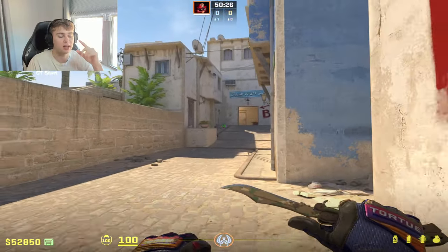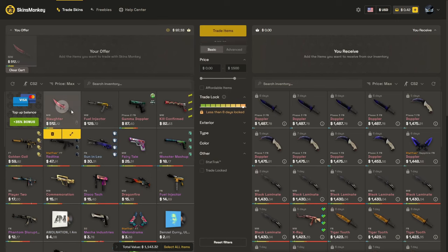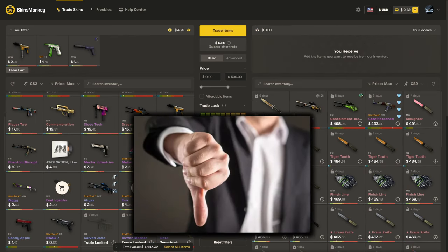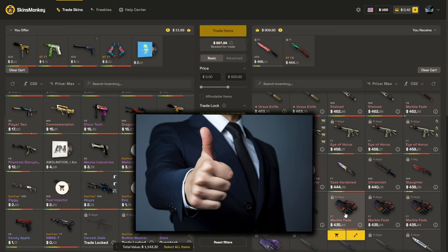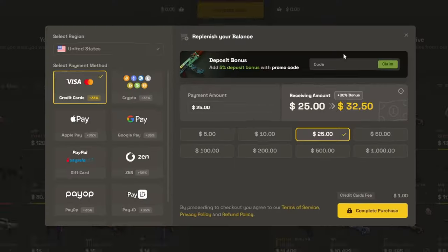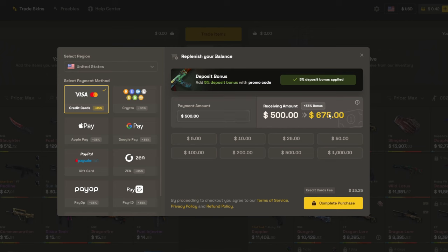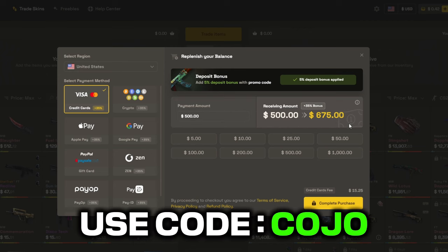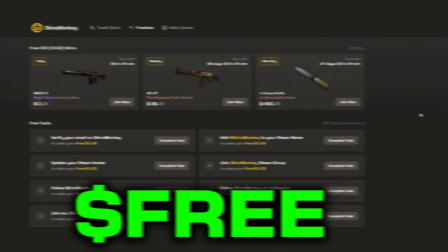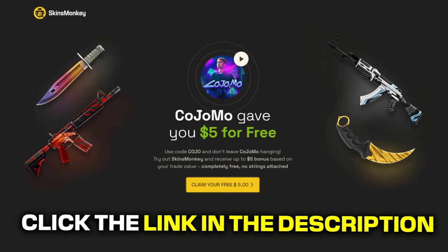Thank you to the sponsor of today's video, SkinsMonkey. They are one of the greatest and easiest to use CS2 trading sites out there. You can swap out the skins you don't like for brand new ones. Even trade-locked skins can be secured by adding them to your backpack. You can buy skins for much cheaper with a 35% deposit bonus when you use my code COJO. Check out the freebie section for a free skin by completing tasks, plus a $5 bonus when clicking the link in the description.